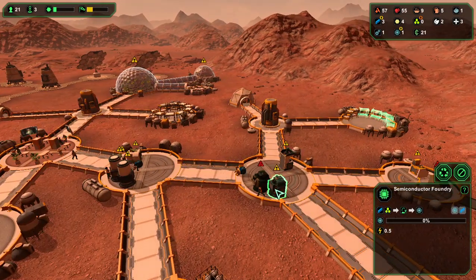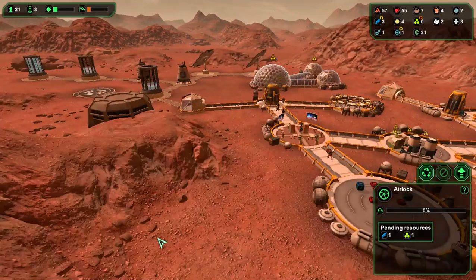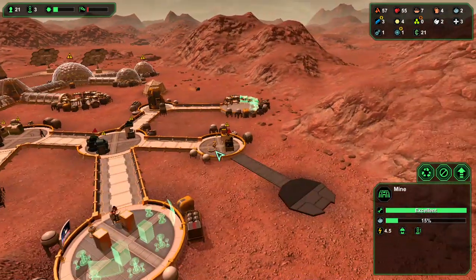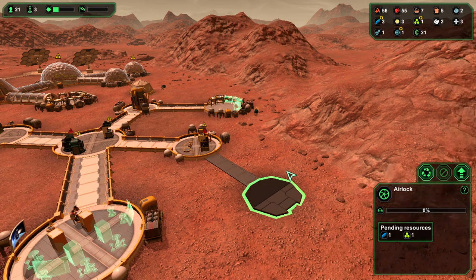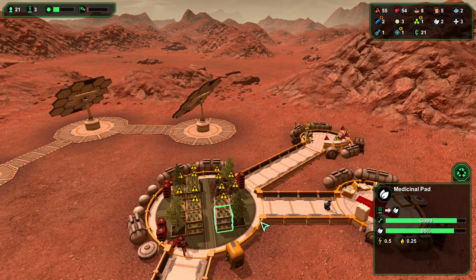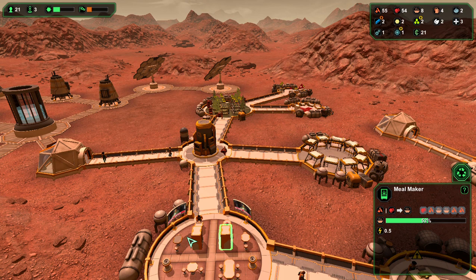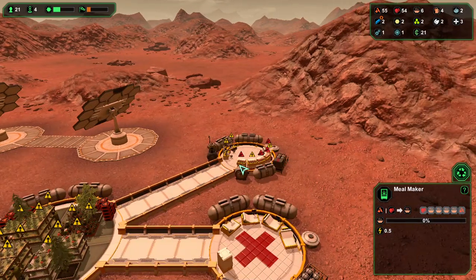The airlock is situated. I could easily delete this, but the reason I'm putting the airlock right here is simple — I'm wanting the driller bot to be right here. Everything else is going to plan, more or less. These medical herbs are doing their thing, and these guys are needing more. Basically all these things are going according to plan.